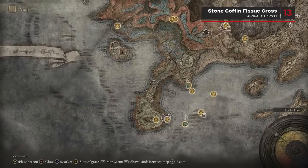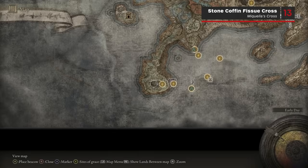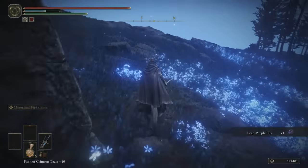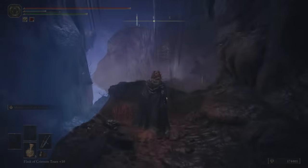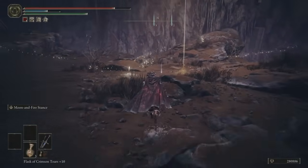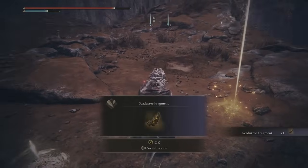There's one Scardew Tree Fragment inside the underground Stone Coffin Fissure sub-region. To enter this zone, approach the southernmost tip of the coast until you see a gigantic hole in the ground. Descend carefully along the inner edge via these ledges until you enter the Fissure. Follow the main path until you reach the Fissure Cross Site of Grace — the Scardew Tree Fragment is right next to it.